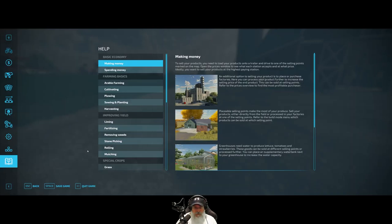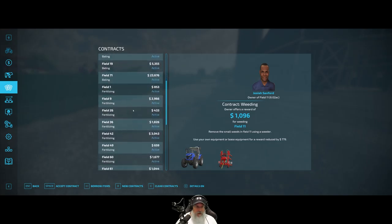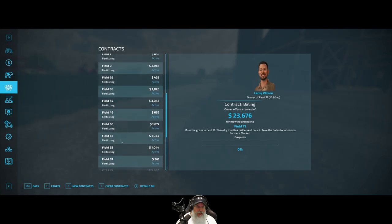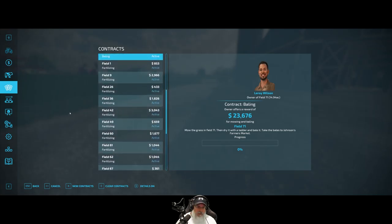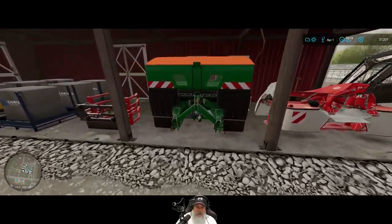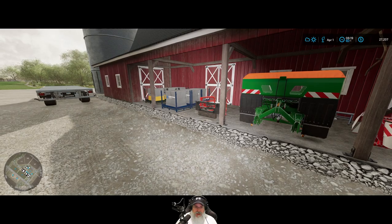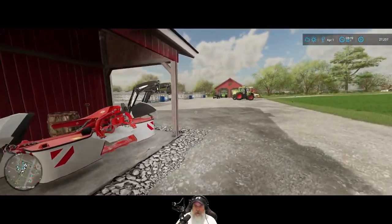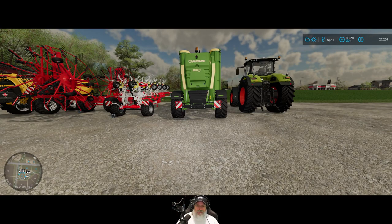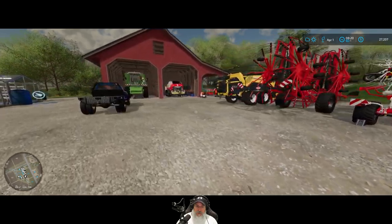The AI can mow, windrow, and rake, so I think what we should do is get them started on field 71 with the mowing and windrowing, and I can knock out these fertilizer contracts while they're working on that. I should probably try the AI on one field with fertilizer just to see what they do. This spreader is adjustable and I use those adjustments all the time to get the optimum width - I don't know if the AI is smart enough to do that.